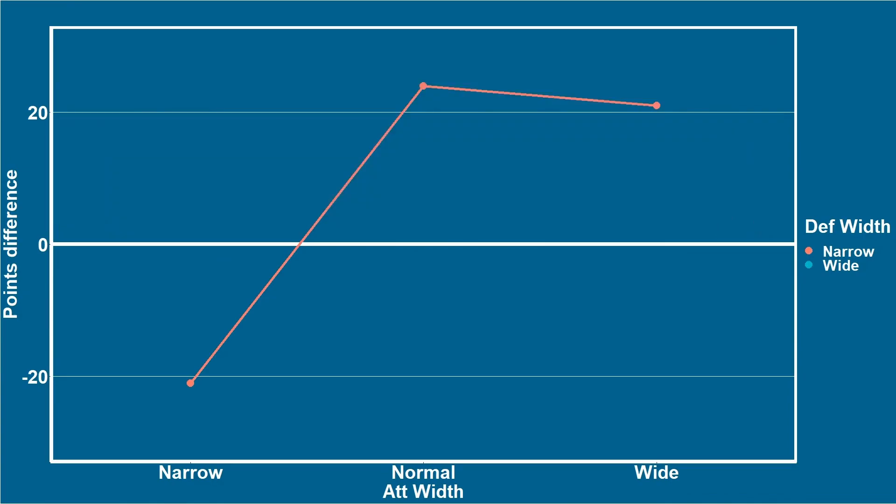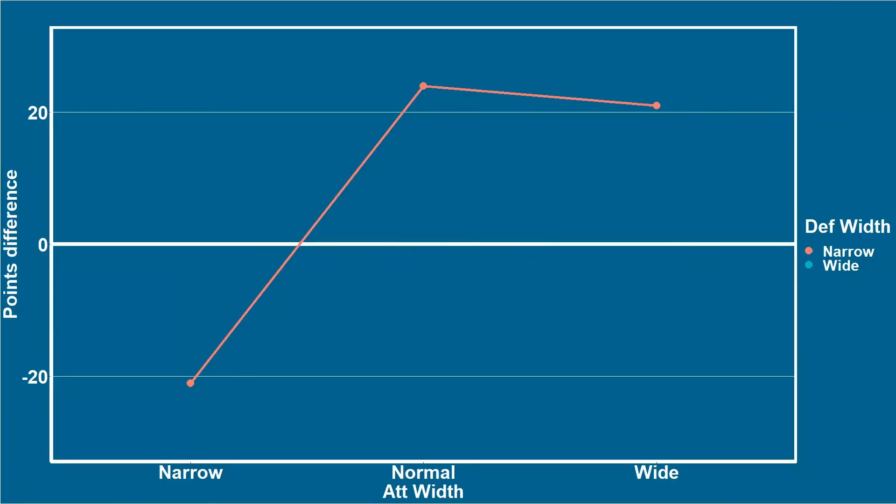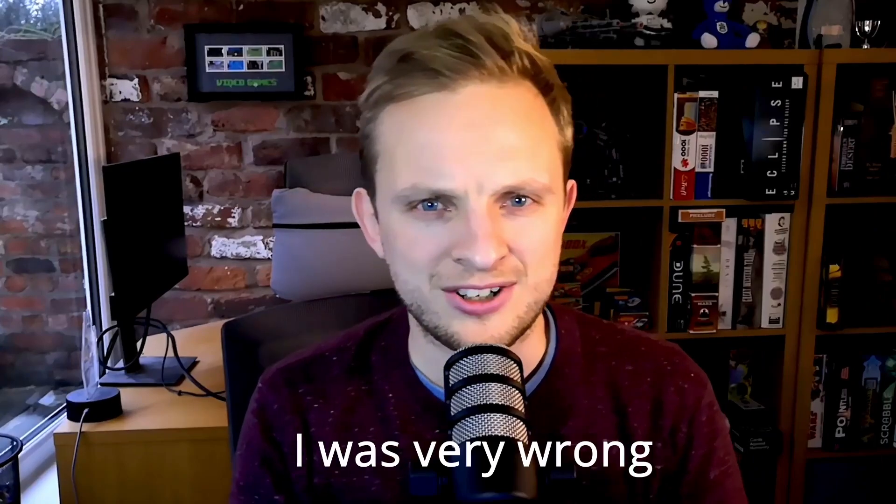We started by looking at narrow defensive widths, and this was already a bit interesting. If your team defends narrow, it beats both a team that is attacking wide and a team attacking with normal width — by 20 points, which is quite a significant difference. But if you're facing a team that attacks narrow, the attacking narrow team wins again by around 20 points. With two even teams, I kind of expected matching defensive width to attacking width would give close to zero points difference, but actually there's something up here.